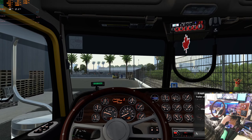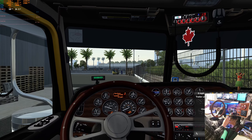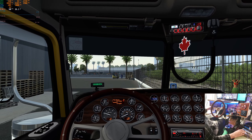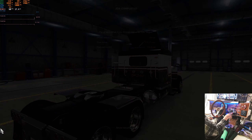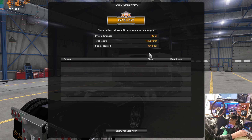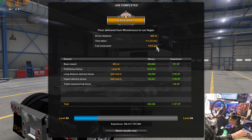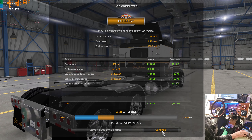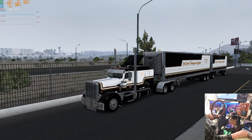Here we are. Hopefully that wasn't too long a video and not too boring. 136 gallons, 485 miles - that is by far the longest trip we've ever done. And not a bad fuel consumption, really, considering the distance and weight. That wasn't a light load. So, Rocky Mountain double load.